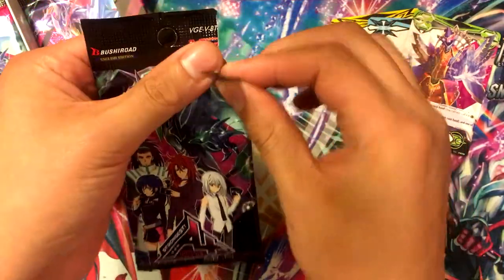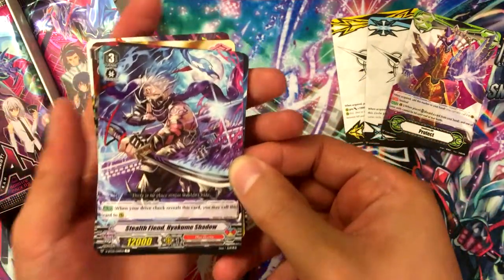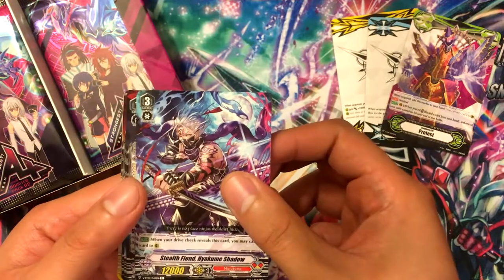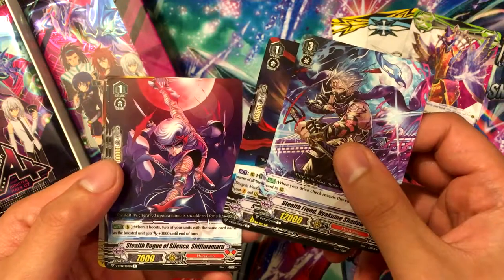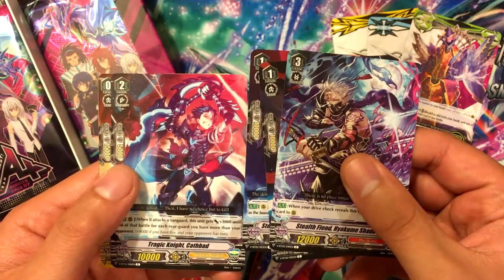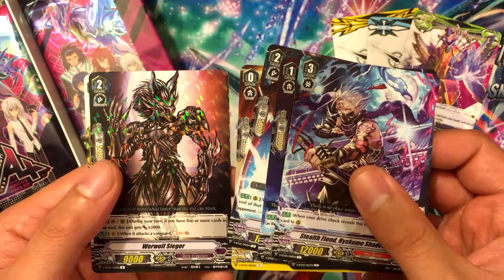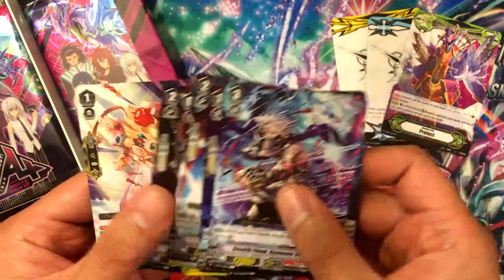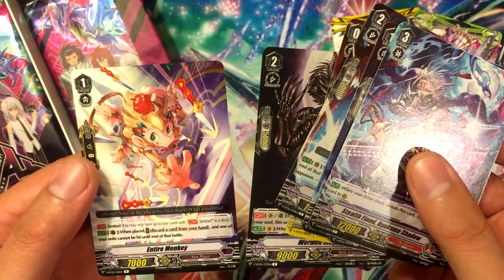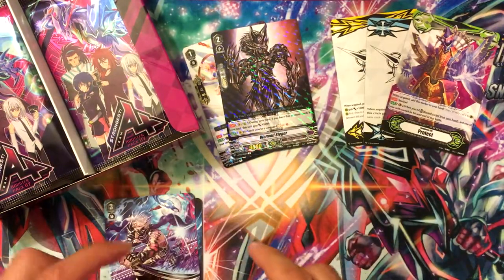Alright, so let's do my first box opening here for Vanguard. Gonna learn the rarities as I go. We got Stealth Fiend Hayakume Shadow from Murakumo, Stealth Dragon Turbulent Edge, Stealth Rogue of Silence Shinemaru, Shinjimamaru. For Shadow Paladin I got Tragic Knight Cathbit, Pale Moon's Sky High Walker, and Dark Reveller Irregulars Werewolf Sieger. And we got two rares — Entice Monkey for Pale Moon, which I think is the perfect card.